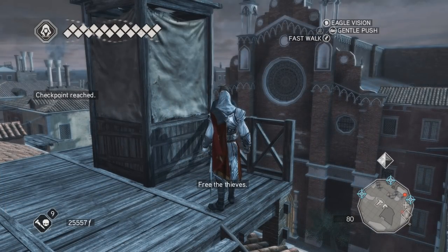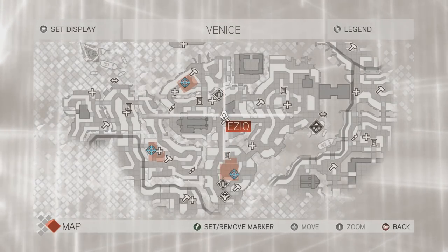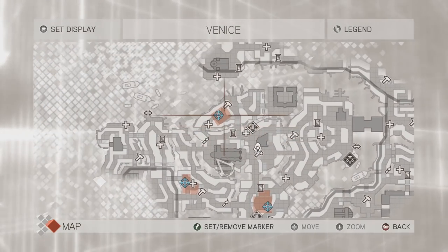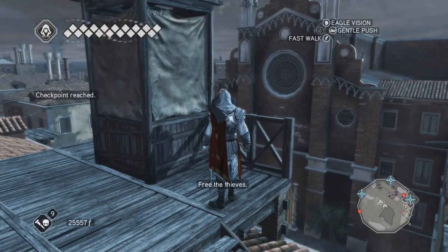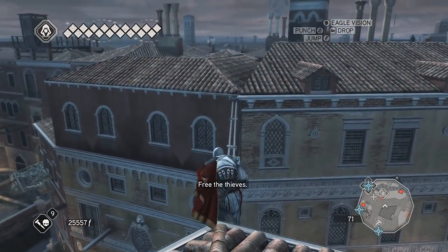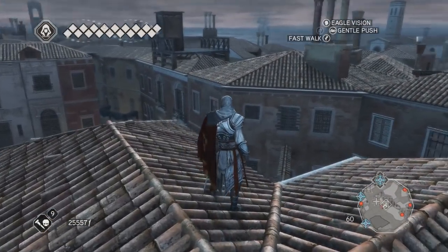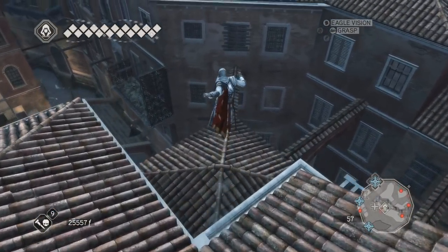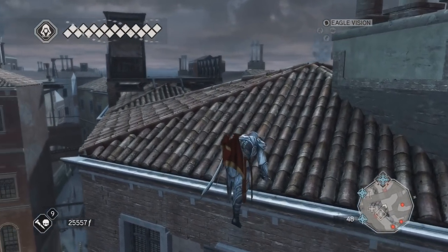They are all over the place. I'll start with this one over here. Is there a fast way to get down here? Guess not. But I don't see many guards in the area, so I might be able to stay on the roofs for once.